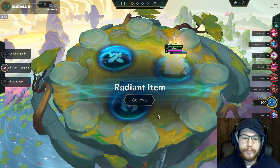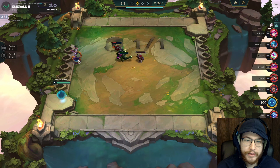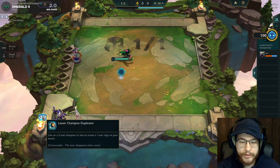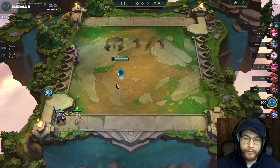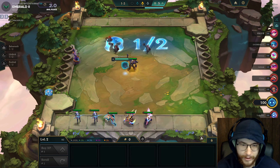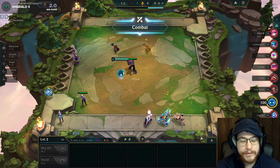Usually when you start off the game, especially if you're better than the elo you're at, you're going to want to vote on net neutral things unless you have a strategy coming into the game. If you want to play Yorick reroll, maybe you're leaning towards an augment that supports that, or the events. If you're a fast-nine player, you'd want prismatic or econ-based augments to better support you.